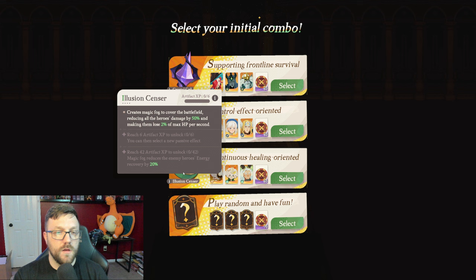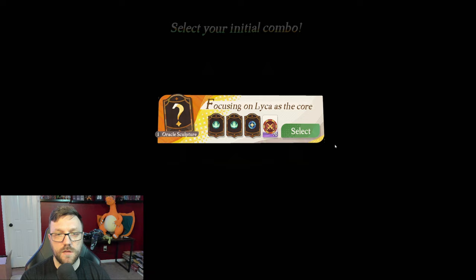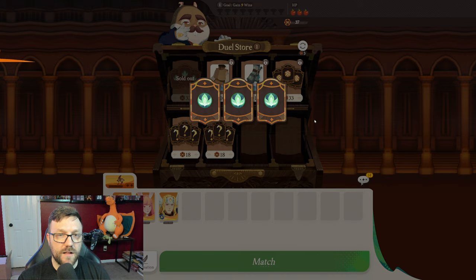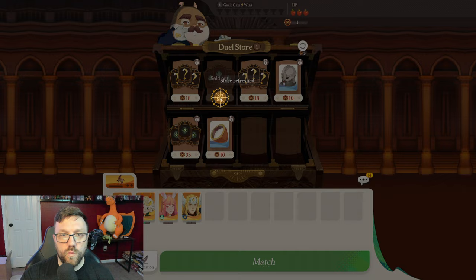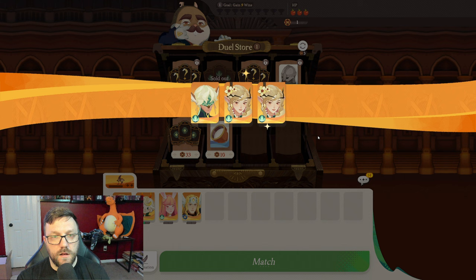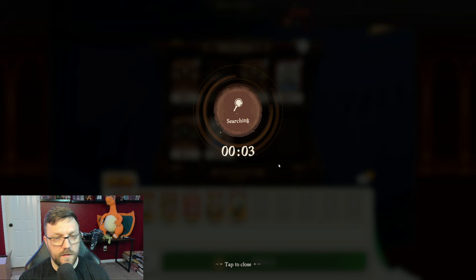First and foremost, when you first start, there are these relics that you want to kind of base your team off of. I love to go random, so I usually do that unless it's just like a busted relic. Here we ended up getting the exact relic that I love to play, which is pretty funny. It's a Wilder relic that makes Laika just do some pretty insane damage later on. And usually you want to go for an item on her that is increased damage that stops her from using her ultimate. We do end up getting it later on.